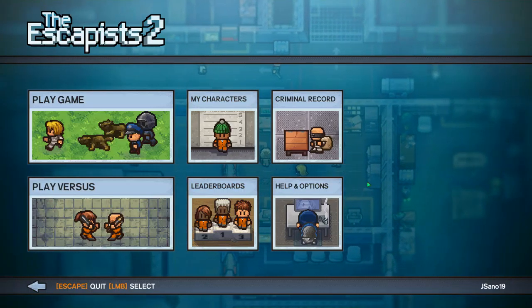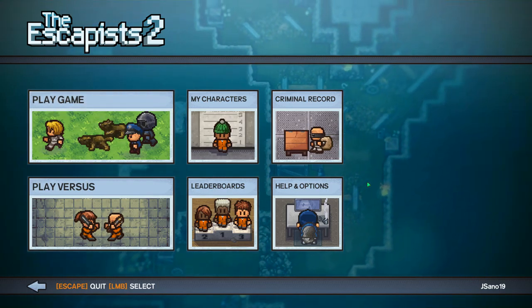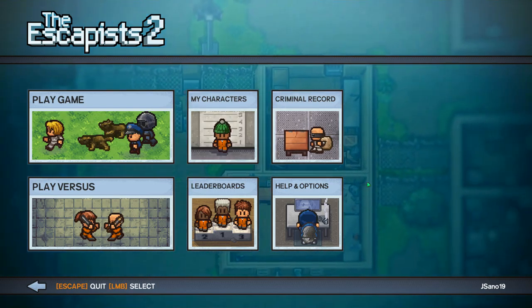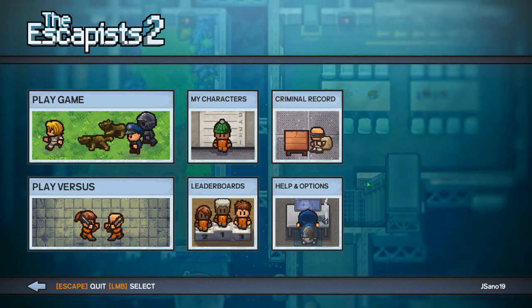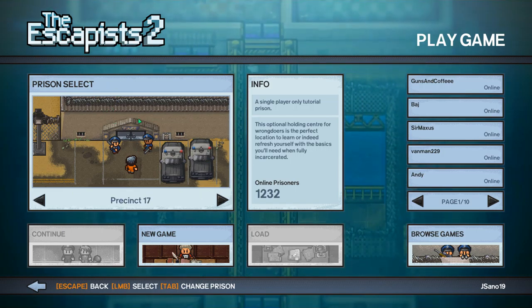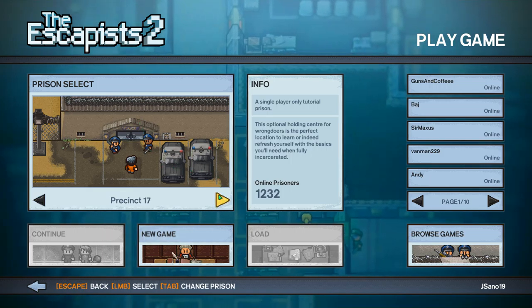Alright, hello everybody and welcome to The Escapists 2! This game came out about a week ago and I've been so excited to play it. I've watched some other people do playthroughs so I understand the prison layout. I know the control scheme and graphic scheme are different from the original, and I'll tell you I really like what they've done. I did run through the tutorial a couple days ago so let's hope I can remember the controls.